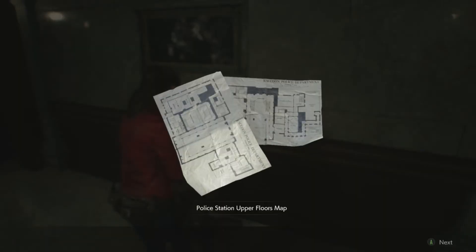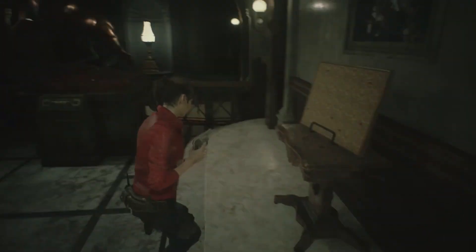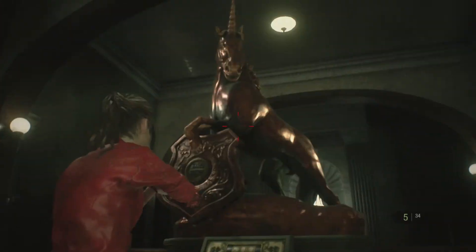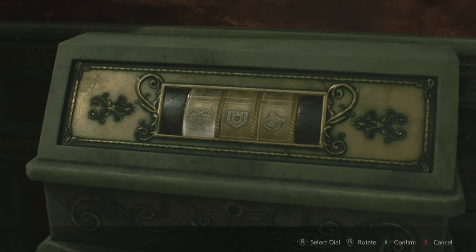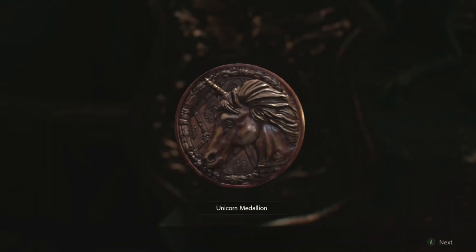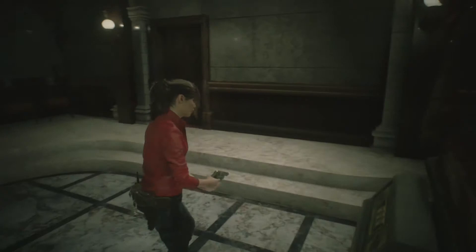There is of course a map of the upper floors which is definitely useful to have. And here we go with our first medallion puzzle - so this is a unicorn. I think it's going to be fish, scorpion, and then this water pot which I call Aquarius. And I was correct! Wow, I can't believe it - I actually got it right, I am absolutely amazed.